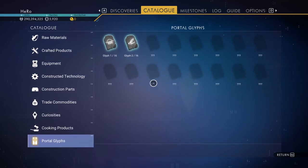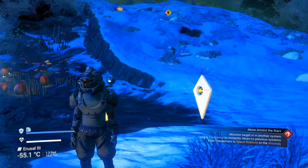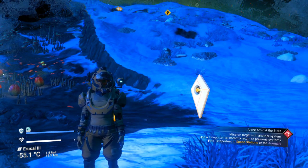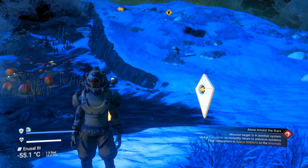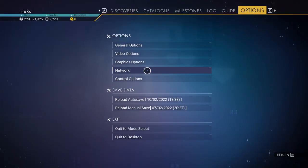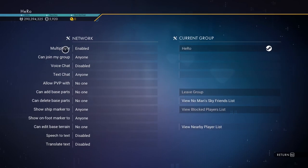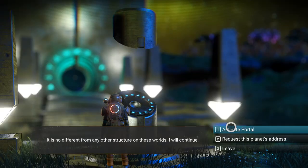As you can see, we've learned two glyphs. Now I'm going to show you how to get the rest. We need to find a portal — if you don't know how to find one, there's a video on screen for you. Next, make sure you are in the Euclid galaxy. Then make sure you disable your multiplayer — click on network, and as you can see it's enabled, so we need to disable it.